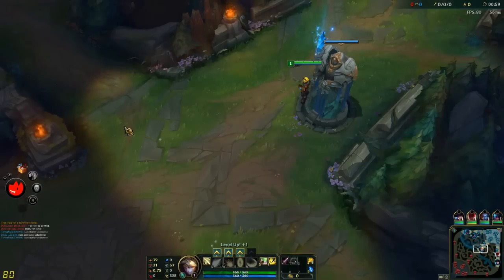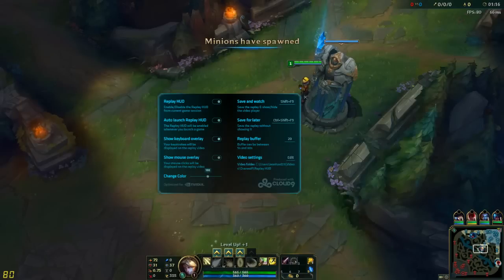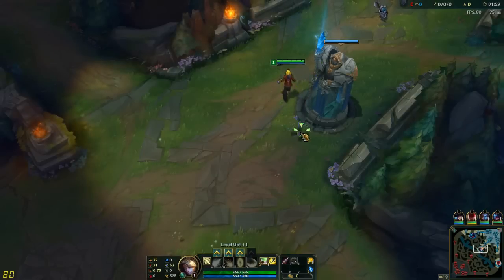When you're in game, all you want to do is press Ctrl and Tab, and then you'll see this little menu from Overwolf. Click on Replay HUD, and here you've got settings like 'show mouse overlay' and 'show keyboard overlay'. What this does — you'll see it soon — is show you in the replay what buttons you've been pressing before you died. So it's quite handy.